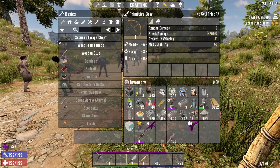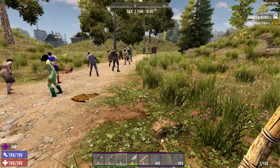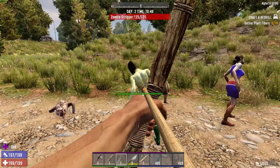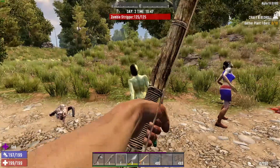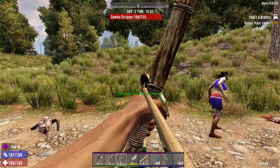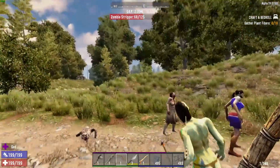Let's start here with a level 1 primitive bow, which is what you'll have at the beginning of the game with stone arrows. You can see it has 19 base damage. Let's check it out — 125 to 106, yes that's 19. And if she'll just stay still for a headshot, we get double that damage at 38.